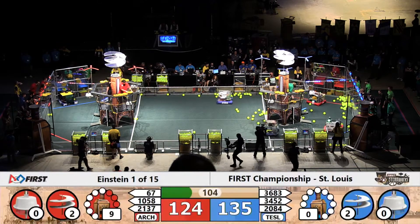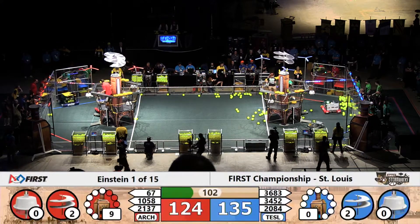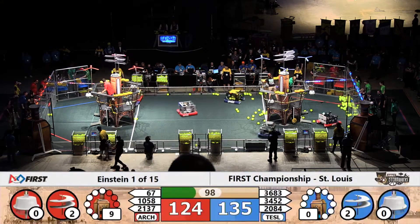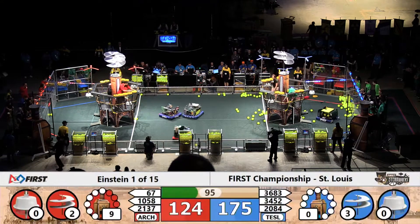Their partner 3452 — Green Engineer Z — also grabbing a gear. At the red airship, 1058 PBC Pirates gets a gear up for the red.